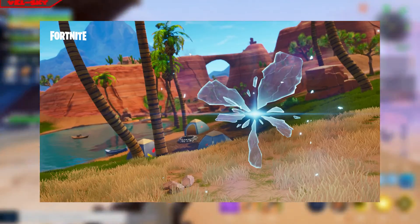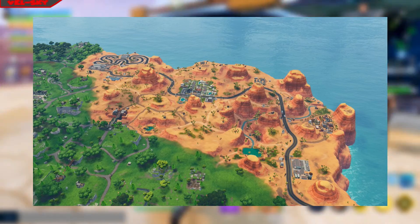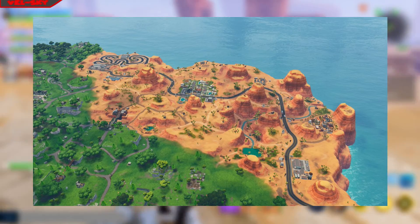And then we got the rifts, which summon and they're basically kind of like a launch pad. Also, Candy Valley was added into Battle Royale.